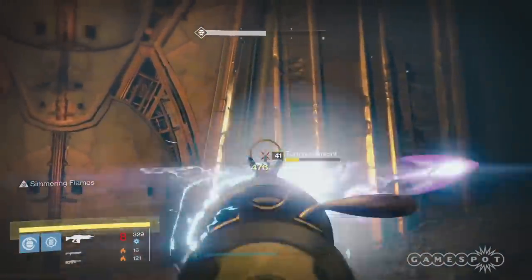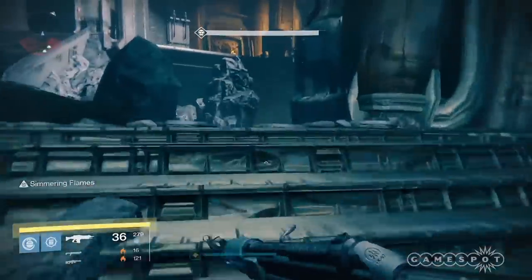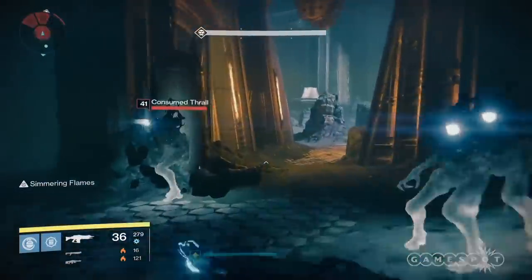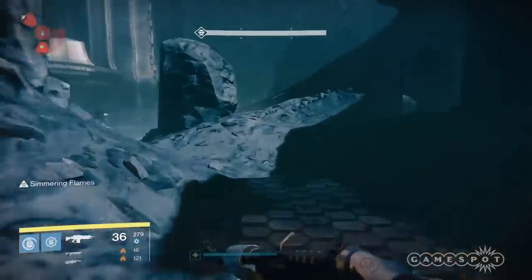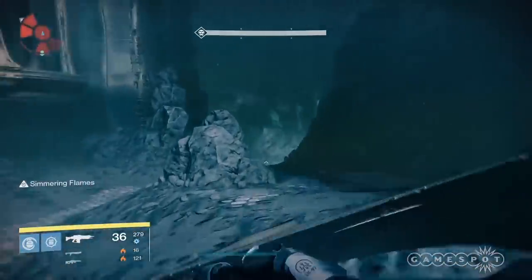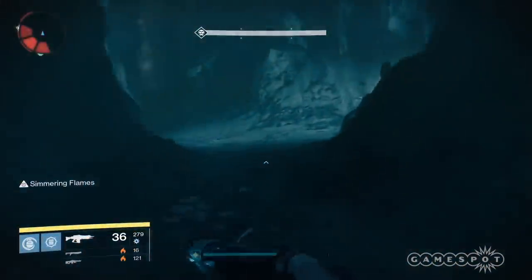You don't have to kill all the adds though. Then run through the door and make a right — you're gonna have to deal with two relics this time. Have your third fireteam member kill the adds and distract the wizard while the other two go past the knights and grab the relics to bring to the door.